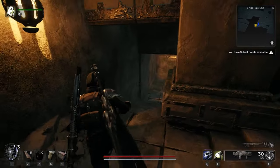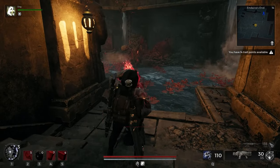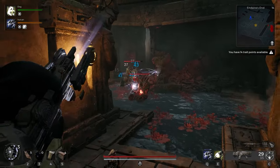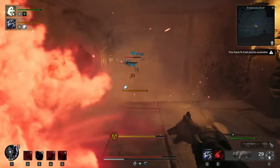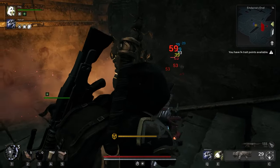Come down these stairs — there's going to be two thick boys to fight. These guys do have a lot of root rot attacks and they spam them, so just be careful and maybe have a way to clear it if it builds up on you. Or just have a turret that does all the work for you.